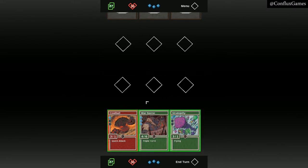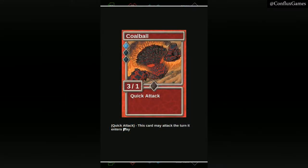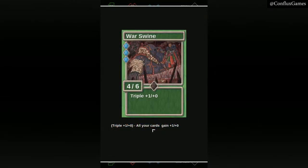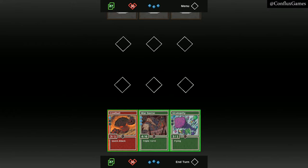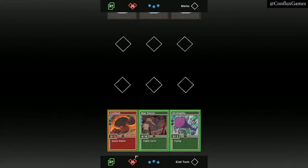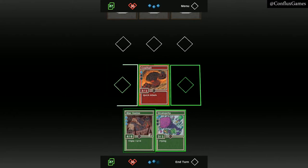Press and hold on a card to expand it. Each card has an energy cost, attack and health stats, a color, and most cards have abilities described below the card. The bottom of the screen indicates how many cards are in your deck, how much life you have, and how much energy you have. We have three energy to use each turn to play cards. Cards can be played in any of our open fields.